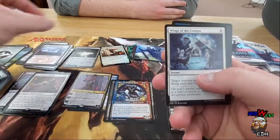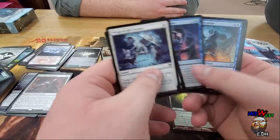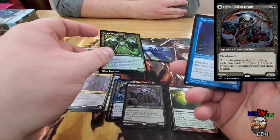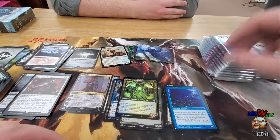We got a Rune-Eyes, we got a Mountain — guys, hold on to your snow-covered mountains, I'm telling ya. We got an Egon in showcase, we got this dude — hey, we got a Man-o'-War from Visions.